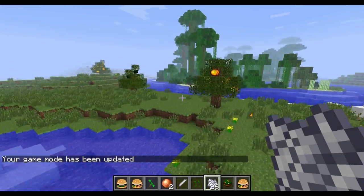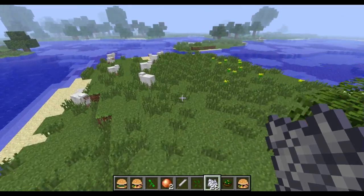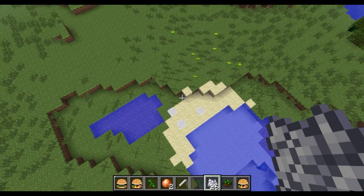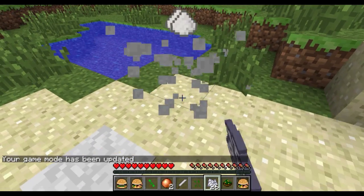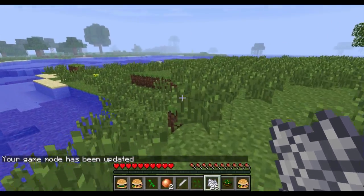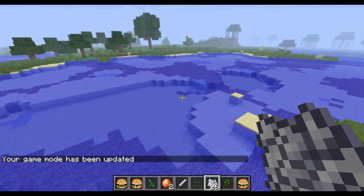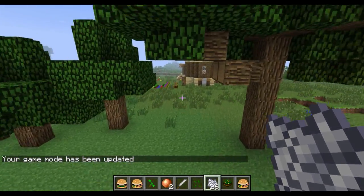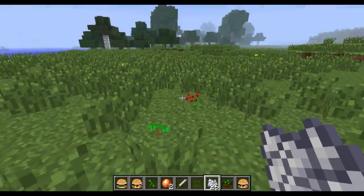As you can see over here in the distance, these are the orange trees. They basically work exactly the same way - you break them and they give you an orange. They are mainly found in plains biomes. You see this white stuff on the ground? This is salt - it's found on sand, so it's mainly found on beaches because it's close to sand and water.